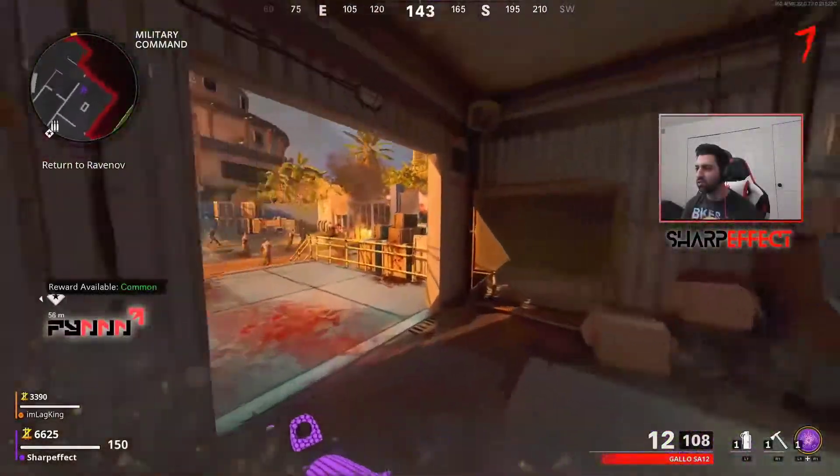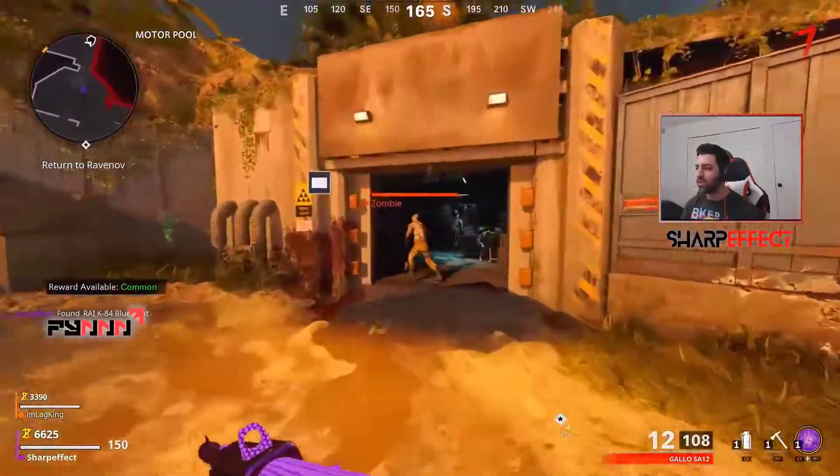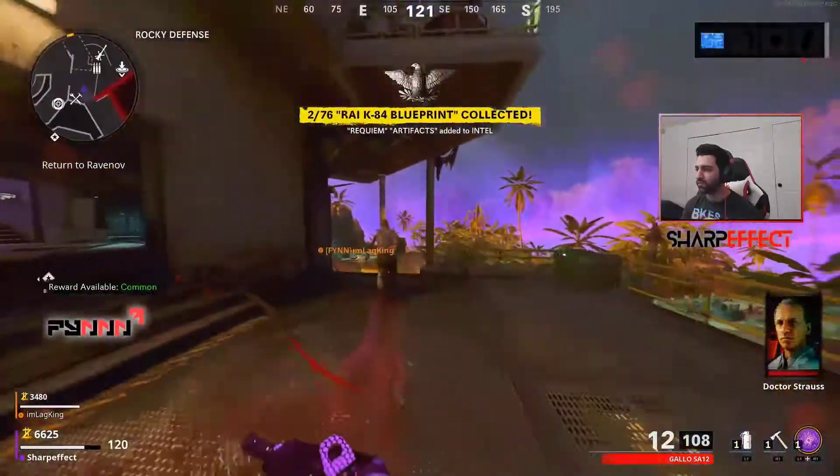What's up everyone, Sharp Effect here. In this video, I'll be showing you how to get the Rai K-84, the Wonder Weapon in Firebase Z. First, you need to head over to Weapons Lab and get that blueprint.